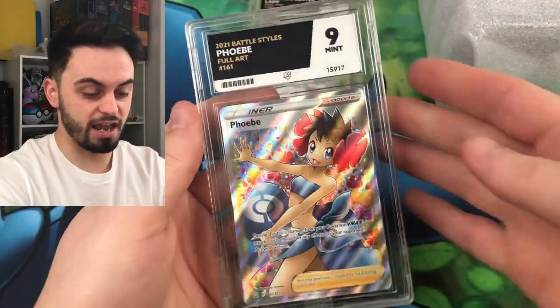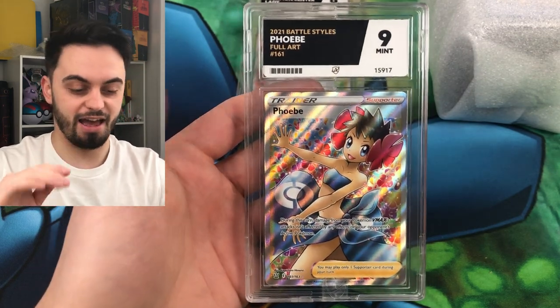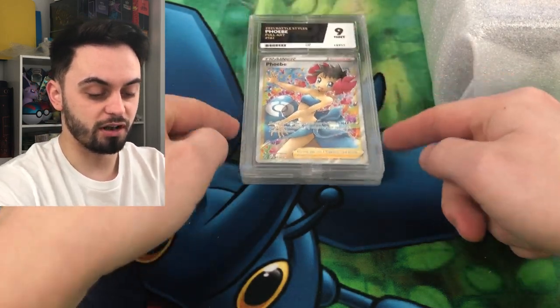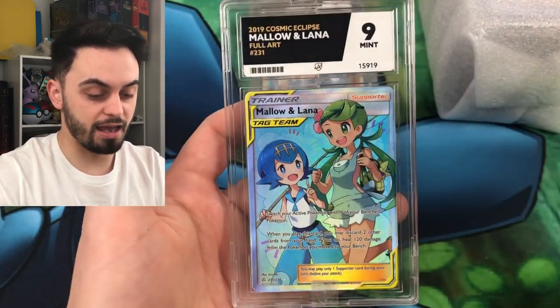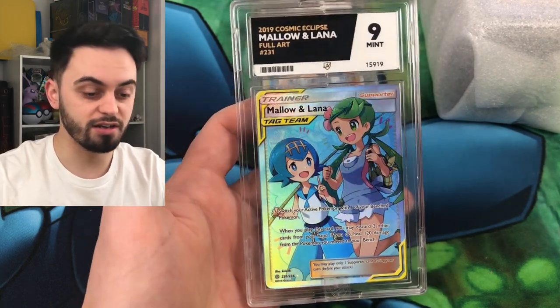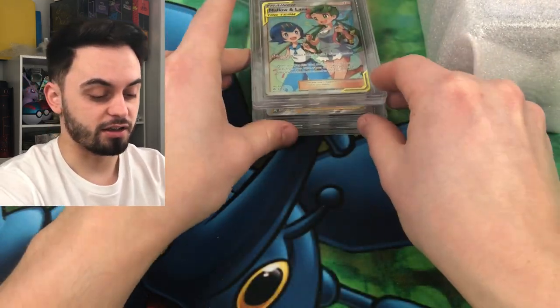I got a Phoebe nine as well. I love full art trainers - absolutely amazing, so buzzing to get that as well. And something you might not have seen before, they stack really well. We've got a Mallow and Lana. I got this from Joe - shout out to Joe at Chaos Cards, this was a trade. I got a nine, very, very nice. Stack that on there.